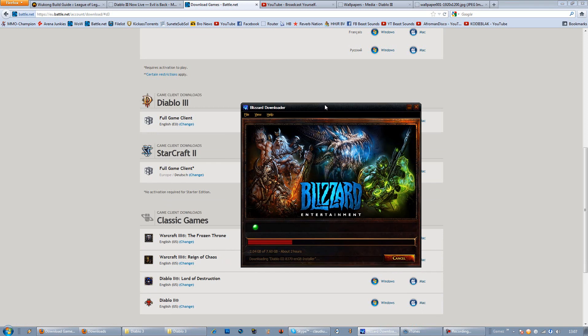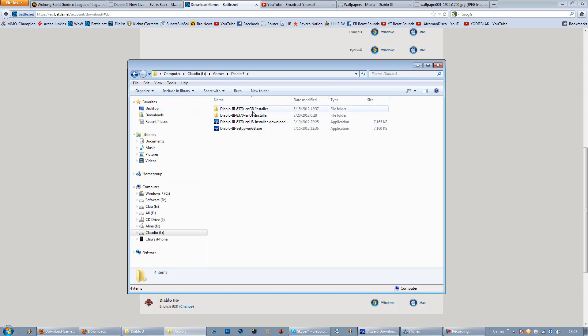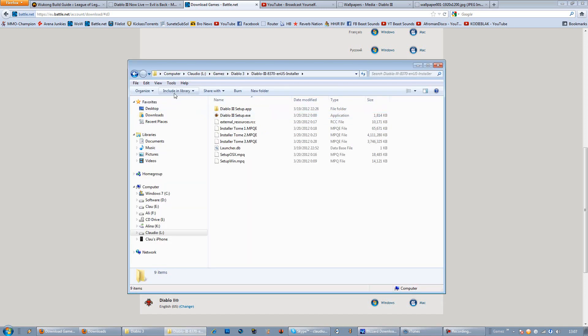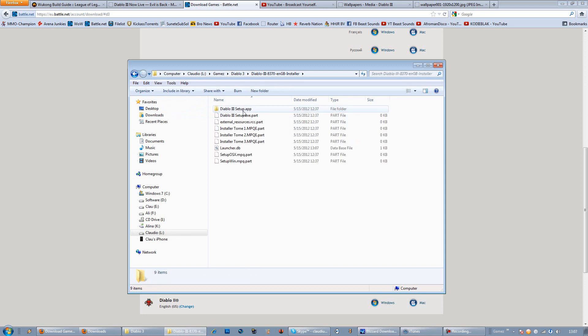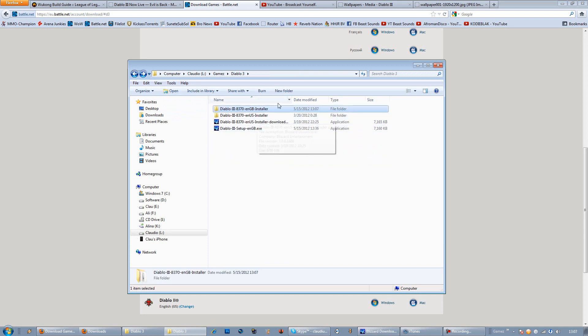After you download this client — look, this is the installer you have to see in your folder where you saved it. You don't have to see the other folder. Now with the English U.S. switched to English GB — this is gonna be your way to finally play Diablo.